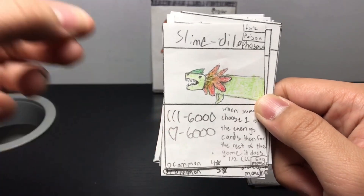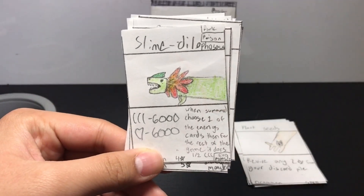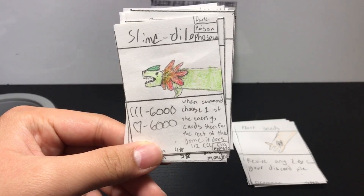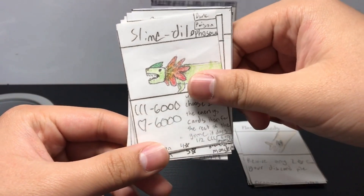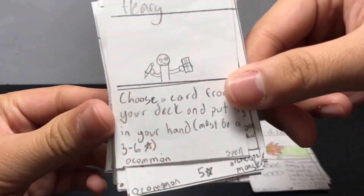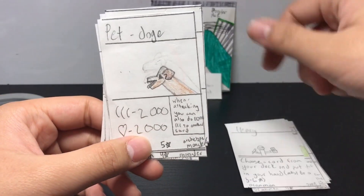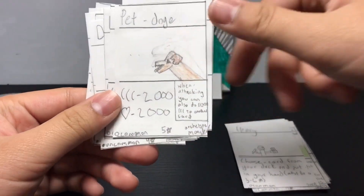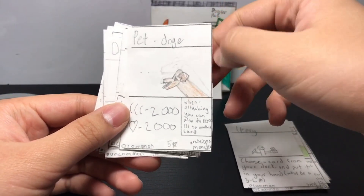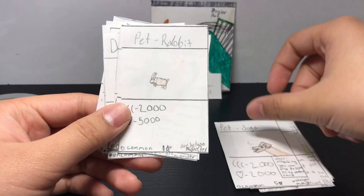Its power is six thousand — oh, it's like a scratch marker, I think. Its health is six thousand. Once someone chooses one of your energy cards, for the rest of this game it does half the damage. Henry — choose a card from your deck and put it into your hand. Pretty nice. Pet Dog — this is a really good dog, I'm not good at drawing dogs. When attacking you can also do one thousand to all other cards. Pretty nice.